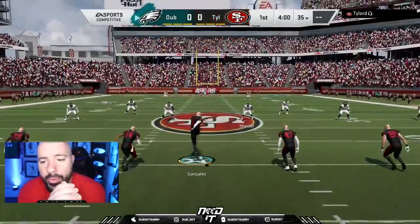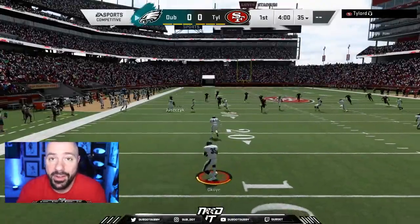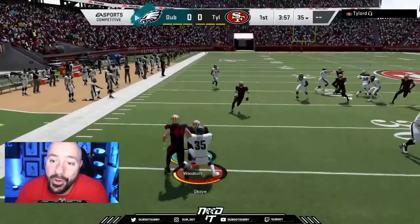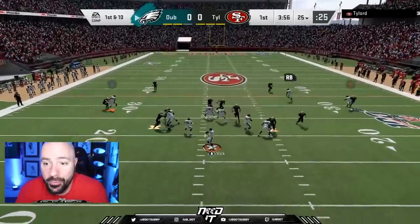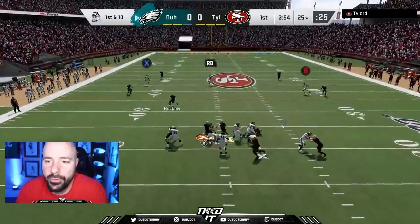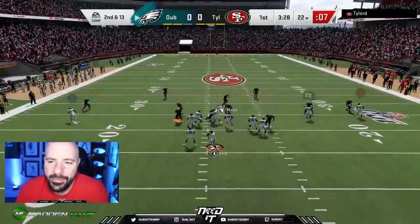We see this guy here with a little bit of a 49ers-themed team. Honestly, the 49ers probably have the best-themed team you can have on Mutt. They have Randy Moss, Deion Sanders, Rod Woodson, Patrick Willis — the new card. Pretty much one of the best-themed teams you can have.